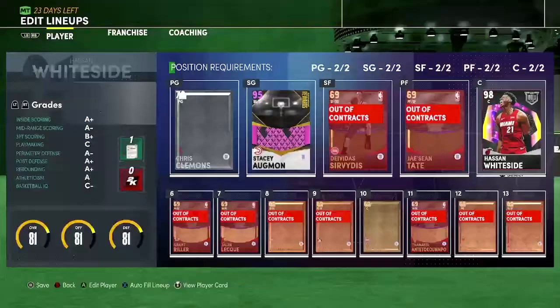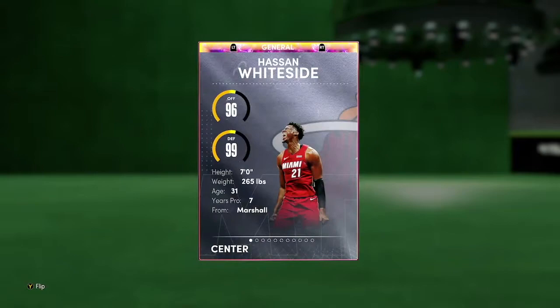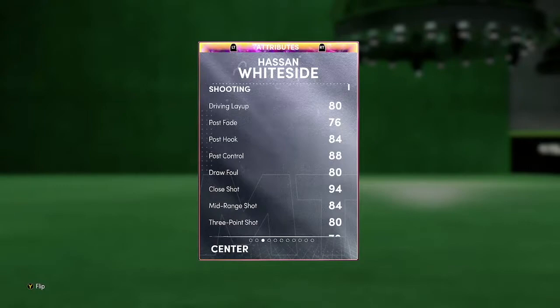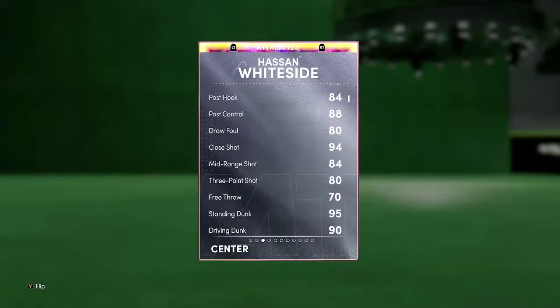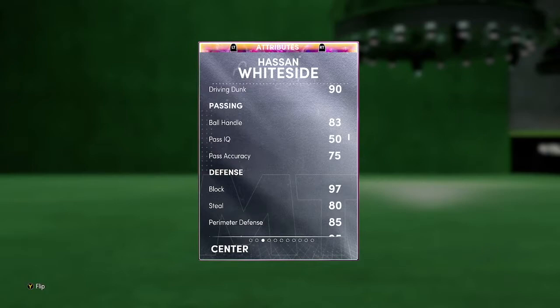Let's just throw him in here. So yeah, 98 overall, center from the Heat, Hasan Whiteside. He's a 7-footer, 96 offense, 99 defense, but he's 265 pounds so he can't pro-escape on either gem. His stats don't look too great — only an 80 driving layup, 84 post hooks, and only an 83 ball. In-game that's an 83 with a coach, probably like 86. Good dunker, can most likely speed boost in-game with 83, and it goes up with floor general and a coach.